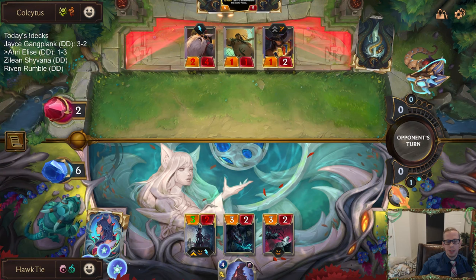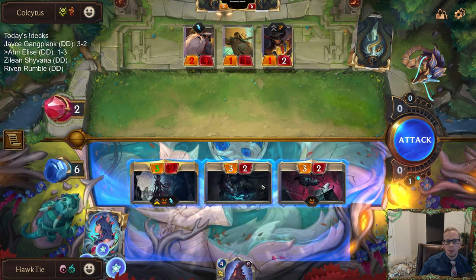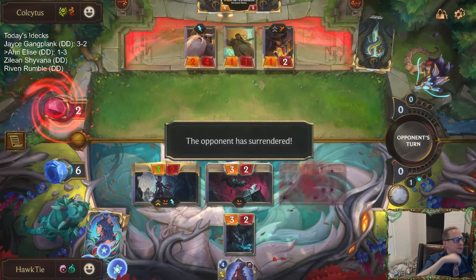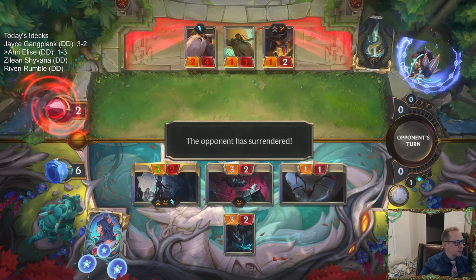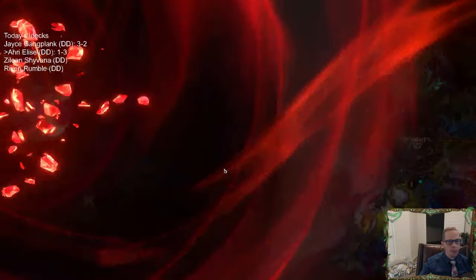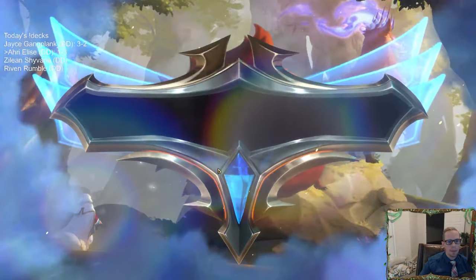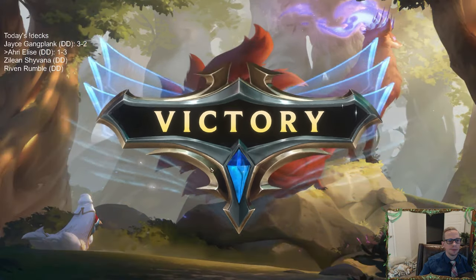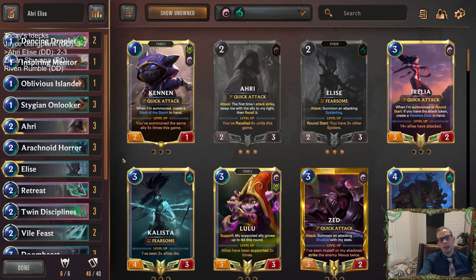So two and three — really should have been three and two, but I made that one bad mistake. We'll take it. GGs. So a two and three record for Ahri Elise, but really should have been three and two. As we saw, I had lethal that last round against Thralls — we were just talking, not really thinking, made the mistake. That's my bad. The deck really was a three and two deck.